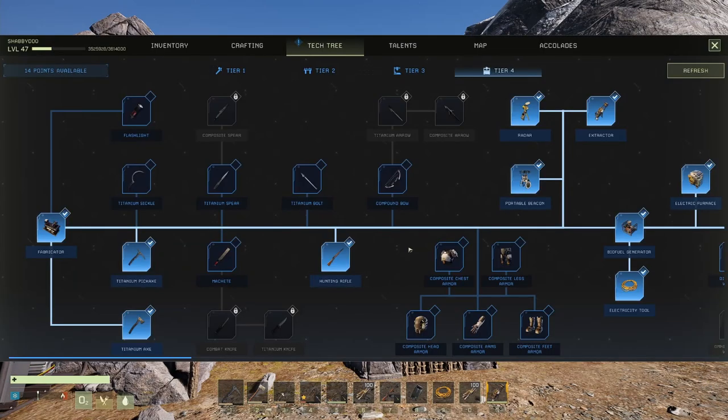I want to first start off by telling you that these are very end-game things. I do not suggest that you do this in easy missions unless you're just bored and trying to have fun. First things first, you have to get up to tier four, so you've got to be the right level for that.